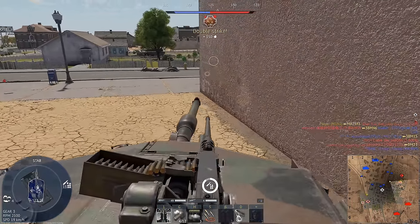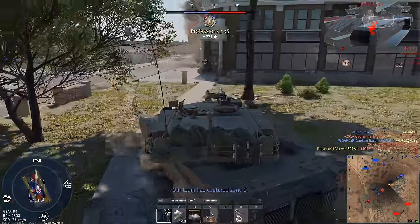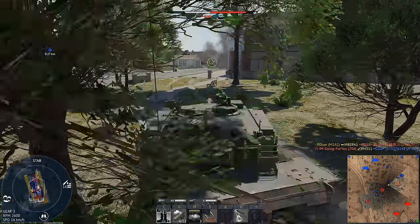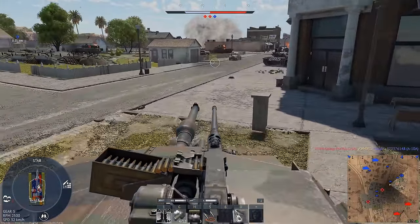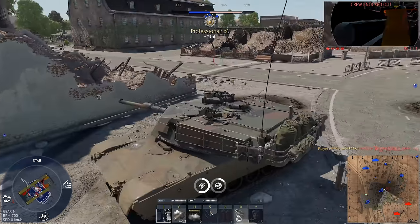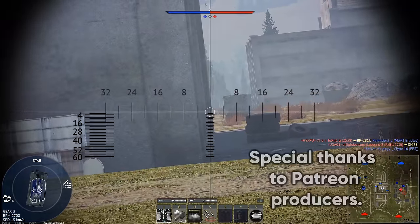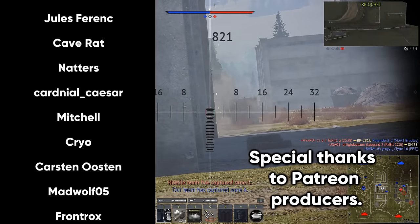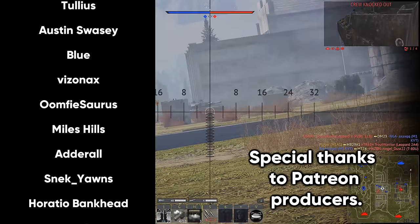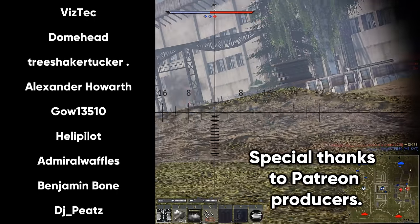It doesn't really matter what they add to the M1 if US teams at top tier keep being so bad. They could add the CATTB and it wouldn't make a difference. It's a two-fold issue: the US didn't get anything interesting, so experienced players have no reason to play US top tier, and Gaijin keeps flooding it with new premiums — so half your team could be level 10s that don't know how to play the game. I wish they would add something besides M1s, like some new support vehicles — maybe something like the M10 Booker. Those are my quick thoughts on the recent M1 drama. I'm pretty sure about the spall liner, but the DU hull is kind of iffy. I don't really play top tier anyway, but I did try the SEPP V2 and it was pretty bad — both the tank and the teams. There are definitely worse MBTs in the game, especially for certain minor nations, but at least those players are good. If you guys have suggestions for video topics, leave them in the comments, and I'll see you on the next one.